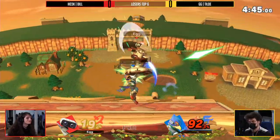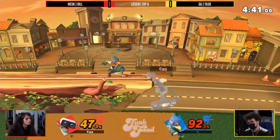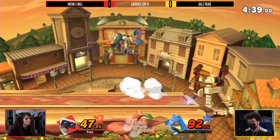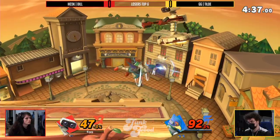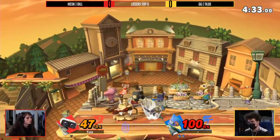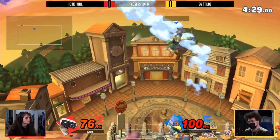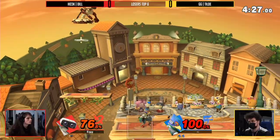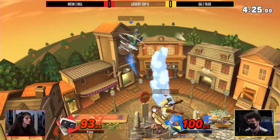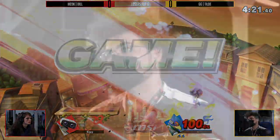Tilde trying to set up with those lasers, trying to find an opening. Rolling into that up tilt — that's going to be really unfortunate for Dill, 47%. Tilde trying to put this pressure off stage. The pressure from Falco on this ledge — not necessarily the best option, but the threat range is huge. Once you get up, the up tilt is catching your jumps. Catching normal get-up. Catching your roll. There's so much you can do. Finding that back air there too. That's a good way to respond to Rob Gyro — just get him off stage.